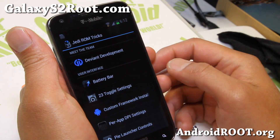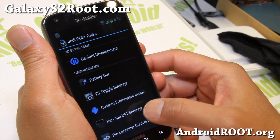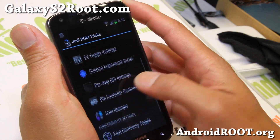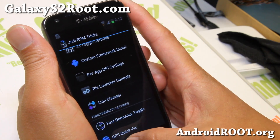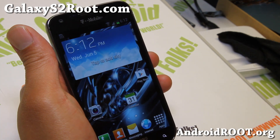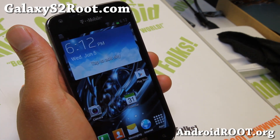And of course you've got all the other stuff from before: Battery bar, quick toggles, custom framework for per DPI, LMT Pi Launcher, Icon Changer. And also you do get a weather app from the S4, which is pretty nice.